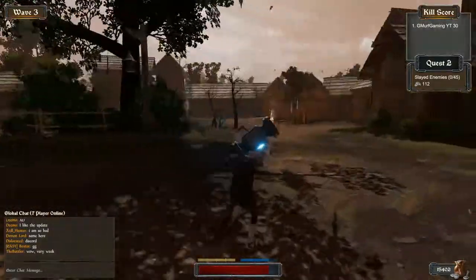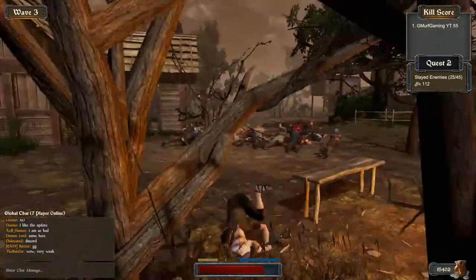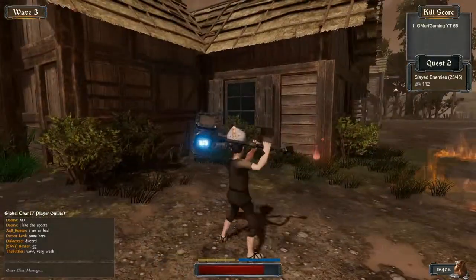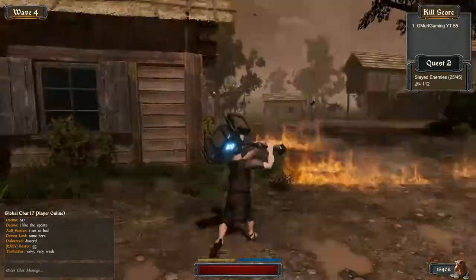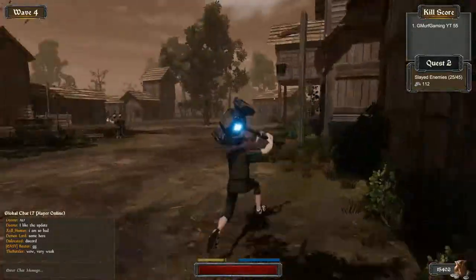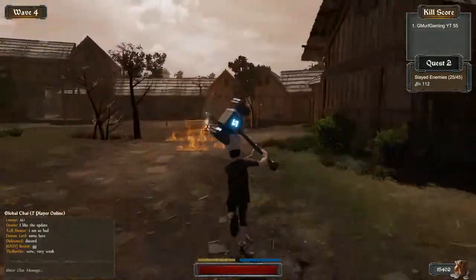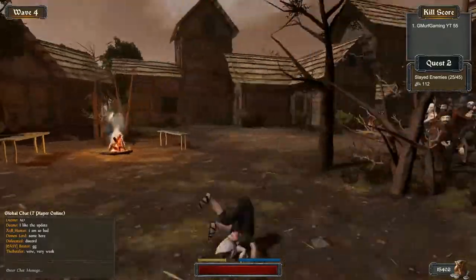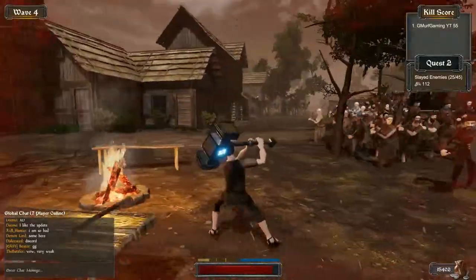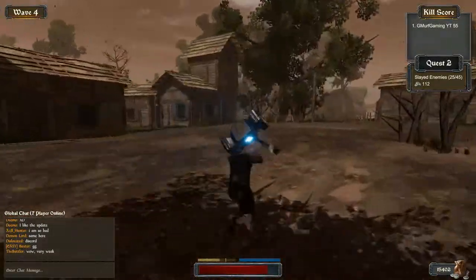When enemies die they have a chance of spawning fire and also health potions, but the health potions only stay for about 30 seconds or so. The fire seems to stay a lot longer, but it might also be 30 seconds. Looks like the fire actually disappears before the potions do.